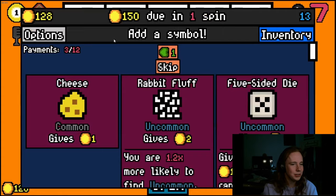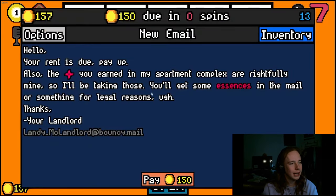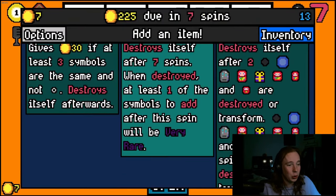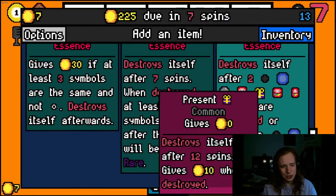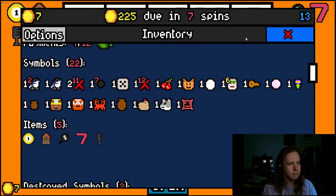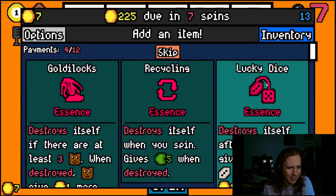I'm getting pretty bloated. There's a chance I don't get this rent — but I got it with seven to spare. I really need a miracle. Golden carrot is actually pretty good but it's not going to help this rent cycle. I think I'll take time machine essence so I can get that diamond right away. I don't have anything that procs the 30 money, so definitely going time machine.